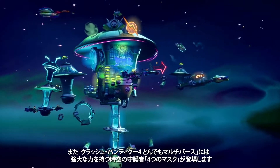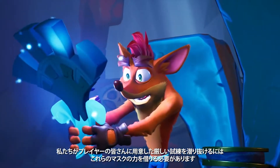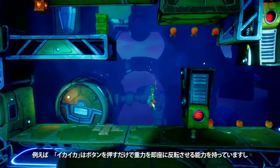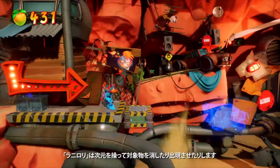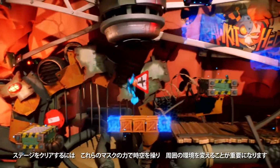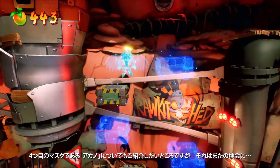Crash 4 also introduces the Quantum Masks, the powerful protectors of time and space. Crash and Coco will need their assistance throughout the game to tackle the crazy challenges we're throwing at the player. Whether it's Ika Ika, who gives you the ability to instantly flip your center of gravity at the press of a button; Kapunawa, who allows you to slow down the world around you; or Lani Loli, who allows you to phase shift elements in and out of existence. Bending the rules of reality and altering your environment with these new masks is a must. We also can't wait to talk to you about the fourth mask, Akano — but that's going to have to wait for another day.